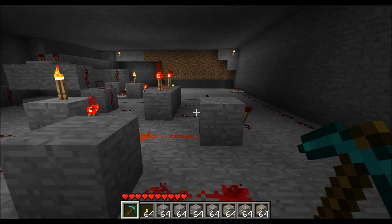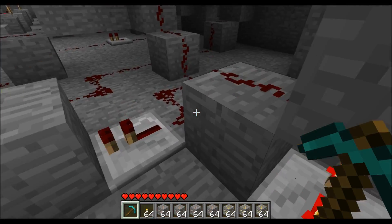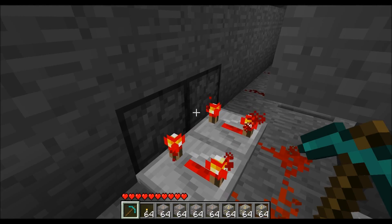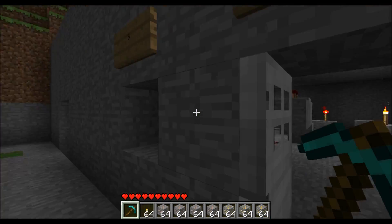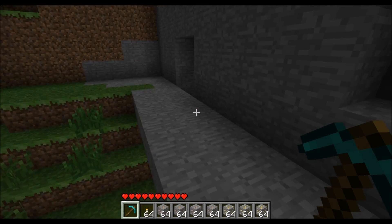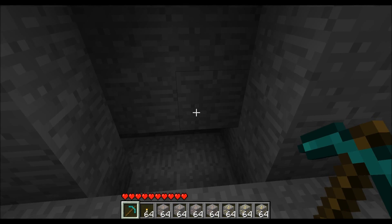Basically the new addition is instead of ending with a door, it ends with two sticky pistons, and these sticky pistons have these two blocks attached to them.